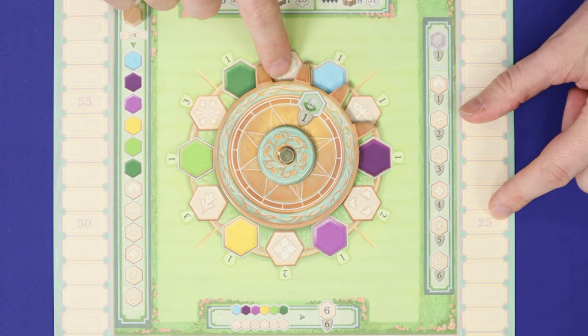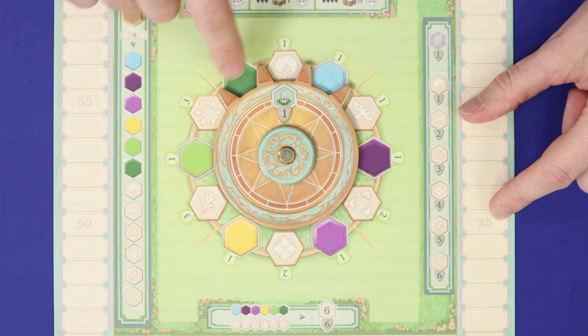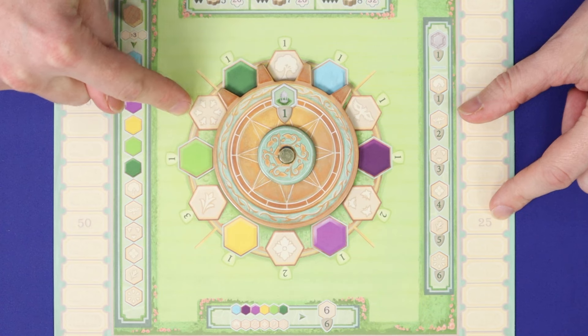On the central board, rotate the wheel to the top so it shows the scoring icons for the first round. This will be repeated for the second, third, and fourth rounds.